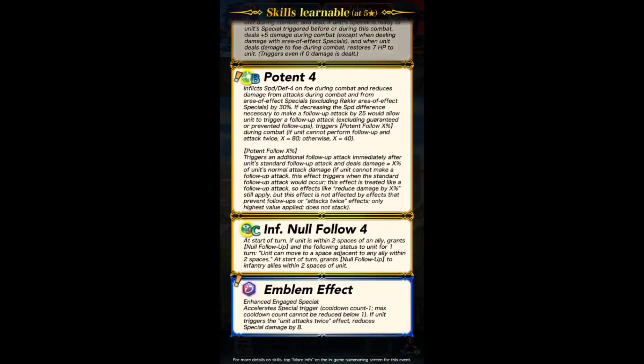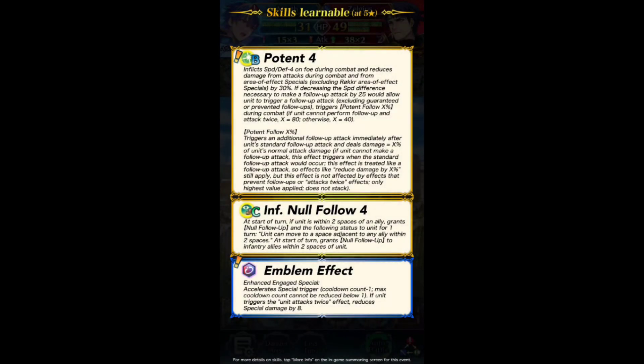Then he's got the finish — it's called Potent 4. So is this just a new kind of skill called Potent? He also has Infantry Null Follow-Up, which is really cool. So he gives himself null follow-up and teleportation. Potent 4: inflicts speed minus 4 on foe during combat, and reduces damage from attacks during combat and from area of effect specials by 30%. If decreasing the speed difference necessary to make a follow-up attack by 25 would allow unit to trigger a follow-up attack, excluding guaranteed or prevent follow-up attacks, triggers Potent follow X percent during combat. If unit cannot perform follow-up and attack twice — what? I don't understand what that means.